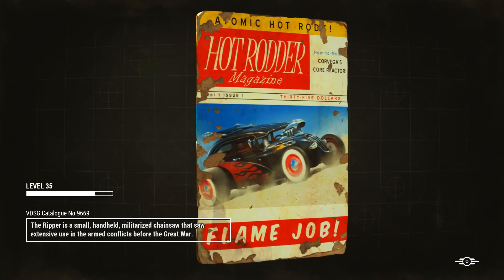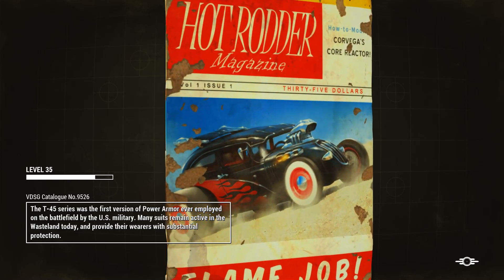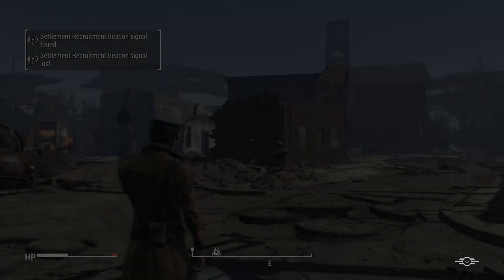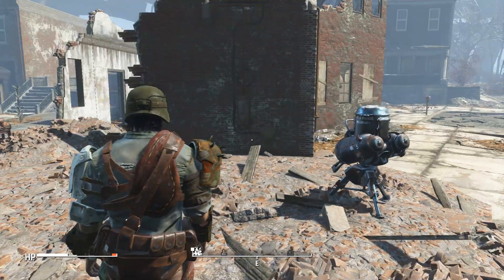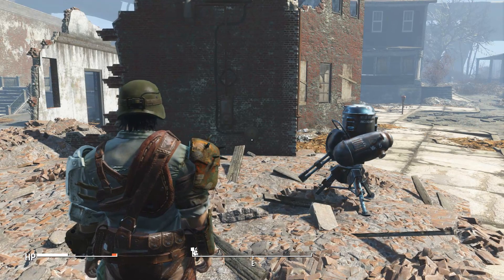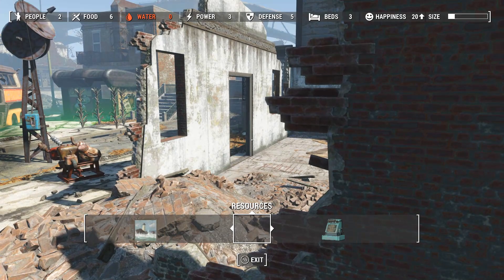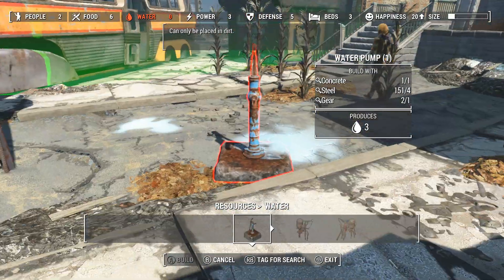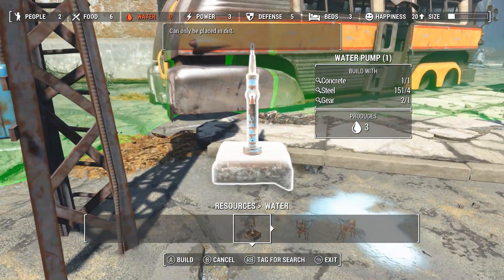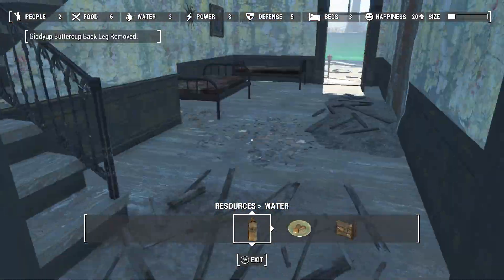Let's go to Jamaica Plain again. Build the water well, make sure they get some water going. Hot Rodder magazine — the flame job. Let's build a water pump. There you go — now we're talking business.